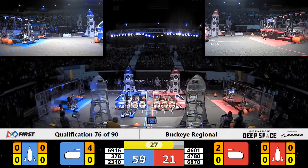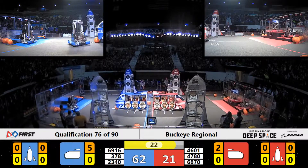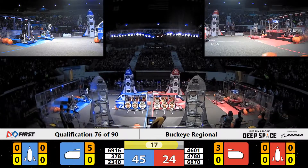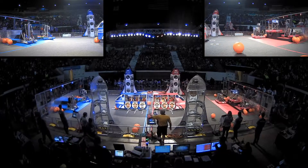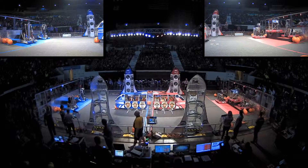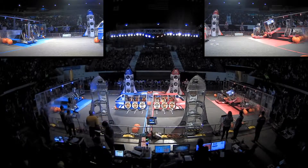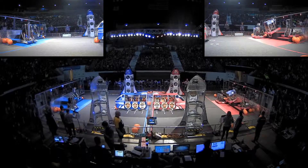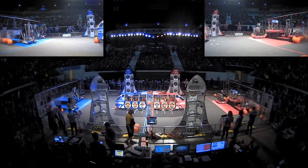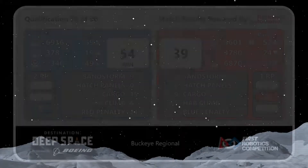30 seconds to go, and Team 6870 Beam Robotics is already up on HAB Level 3 for the Red Alliance. Their bumpers are up above the line and they're secured. On the Blue Alliance side, looks like 378, the Newfane Circuit Stompers, trying to make their way up to Level 2. They tilt their robot back and they drive forward — they're there successfully. Beam Robotics seems to have fallen below just a little bit; they tilt themselves forward at the very last second. That looks like, from my vantage point, it should count, but we'll have to see.